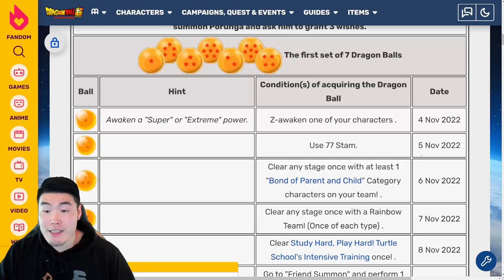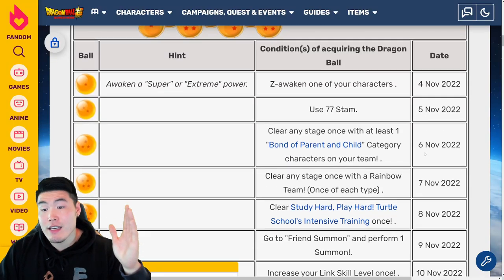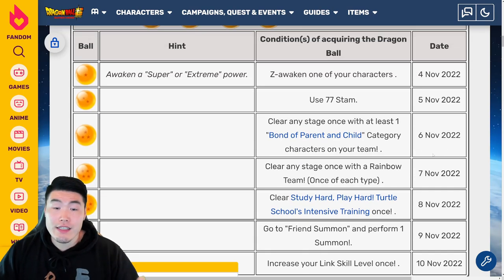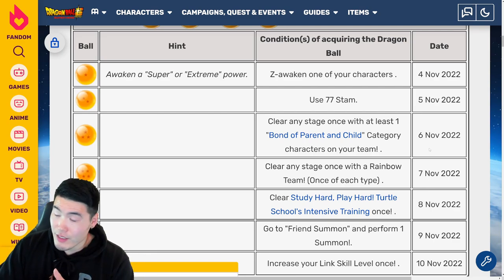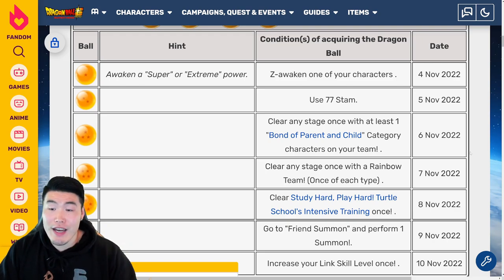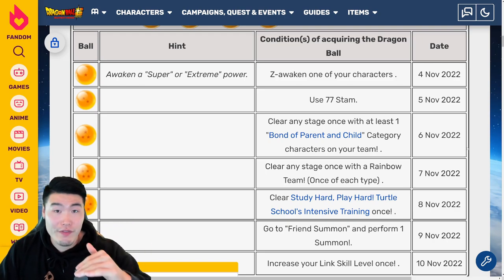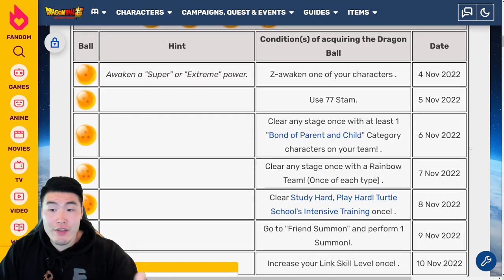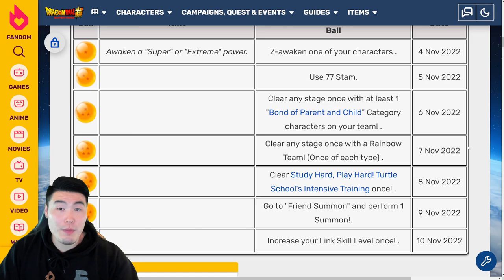If you guys missed any of these Balls, it's fine — you can go back and collect them. It's just that if the Ball hasn't been unlocked yet, for example if today you want the 4-star Ball but it's only November 5th, you can't get it because it's not available yet. But if you miss it, you can still get it after the fact. Those are the 7 conditions for all 7 Balls.